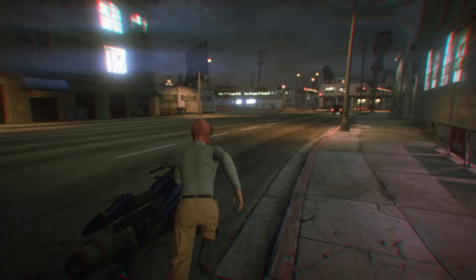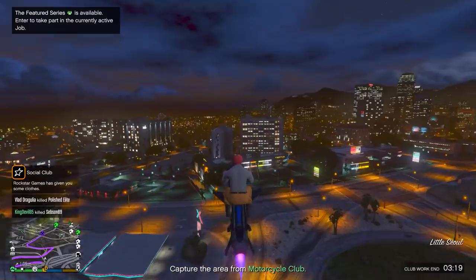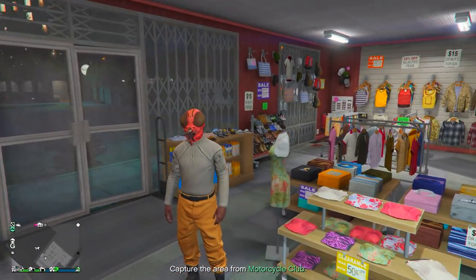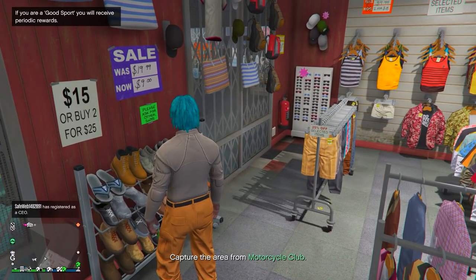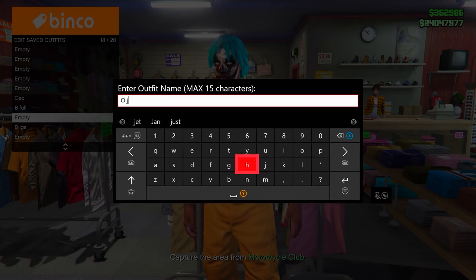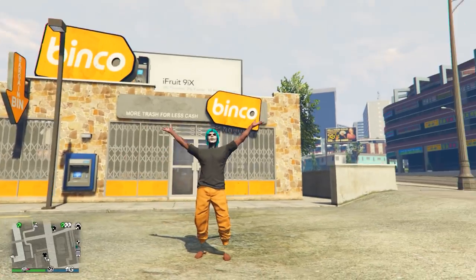From here you should spawn in with the outfit from the mission. Go to a clothing store, and inside you can remove the top and shoes. Before you save it, make sure you actually remove the mask as well. That's how you get the orange joggers.